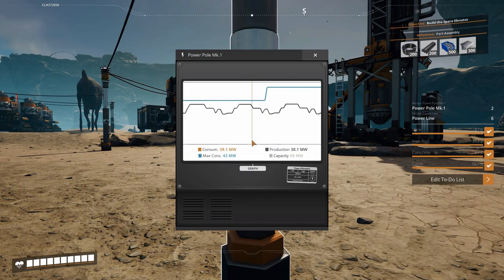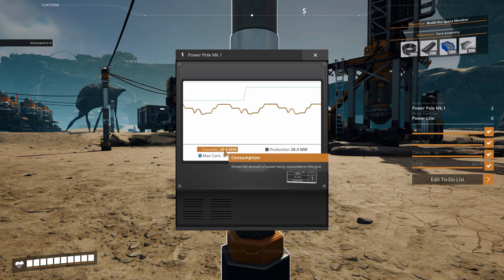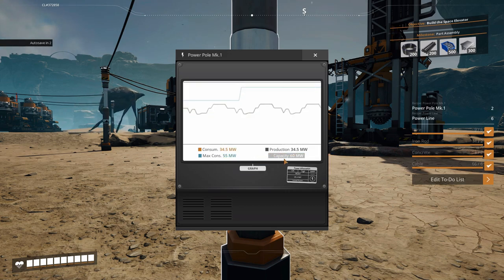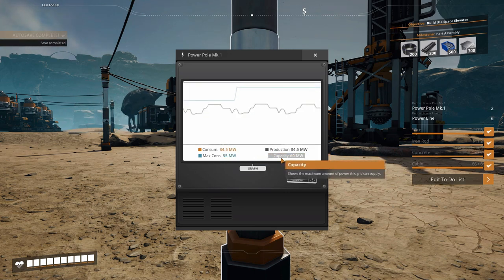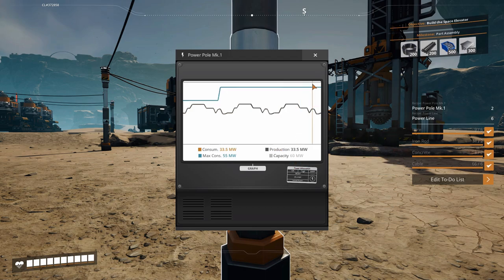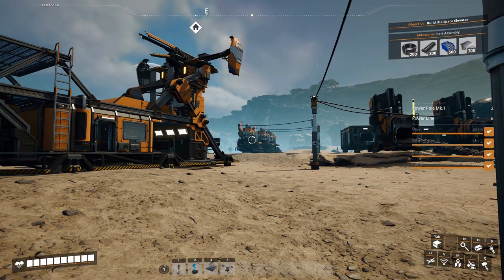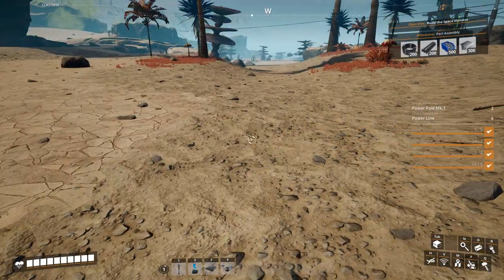Those three burners will give us 90 megawatts. Let's look at our configuration — right now our max consumption is 55 megawatts, we're currently consuming 38.4, and our capacity right now is 60.